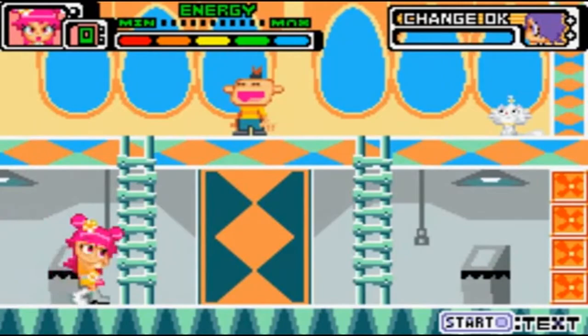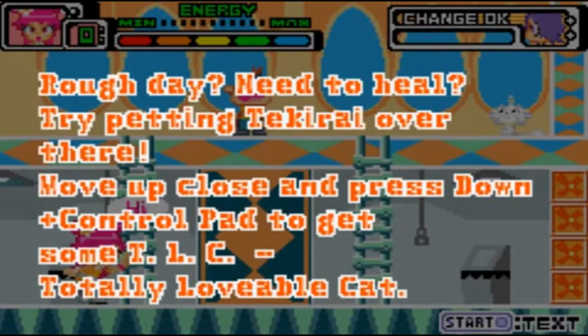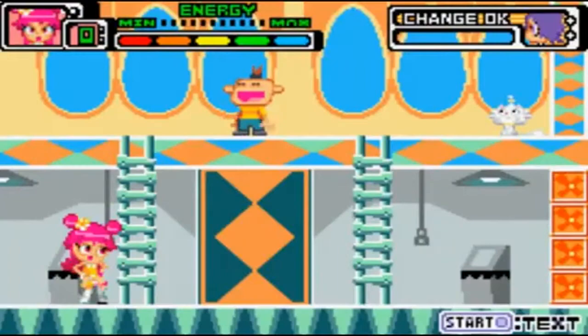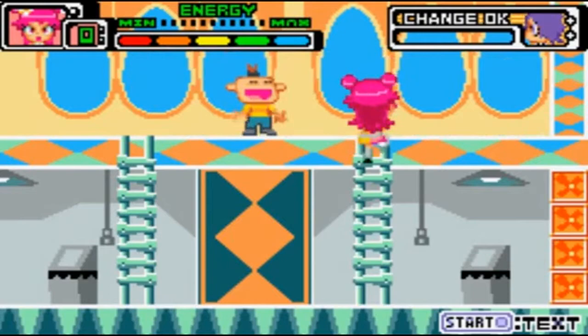I see a little kitty over there — oh no, it's a fanboy. You don't want to attack fans. Press down plus the R button to play him a song. He'll be completely rocked over. Need to heal? Try playing Takarai over there — move close and press down on the control pad to get some TLC: Totally Lovable Cat. It's not tender love and care — it's totally lovable cat. And you have just witnessed it.